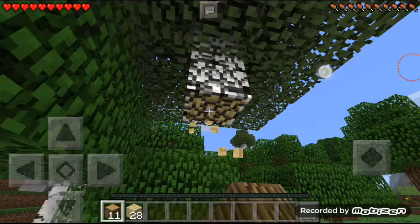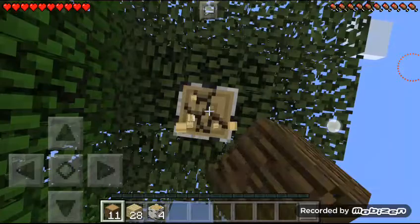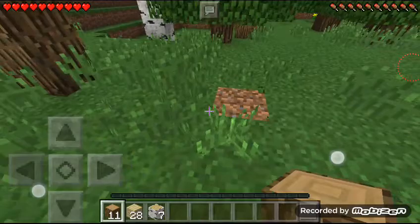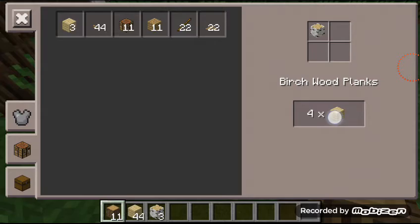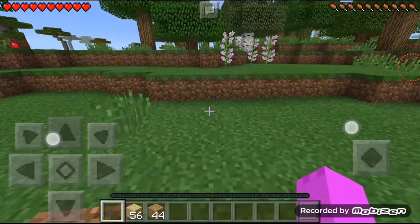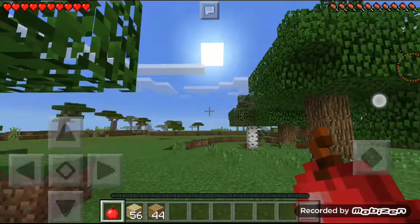When we get more items we might decorate the house better or make it a little bigger. We might move somewhere else, I don't know. All right, so we are done. Let's get some more wood. We have lots of wood — and there's an apple, delicious and healthy.